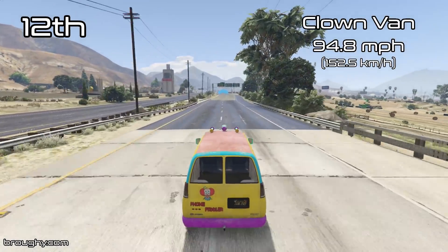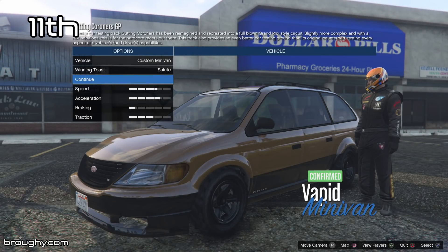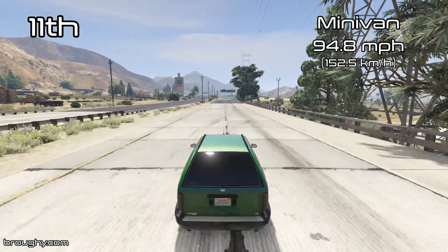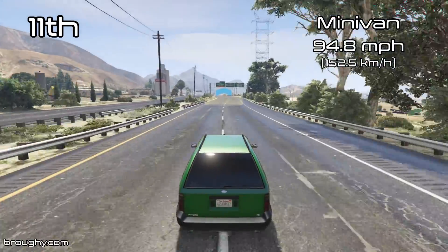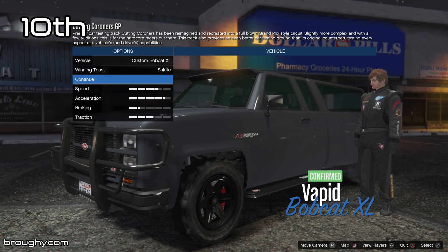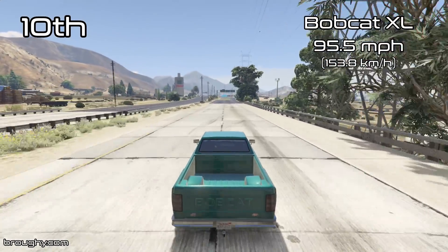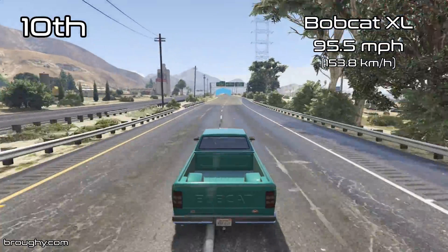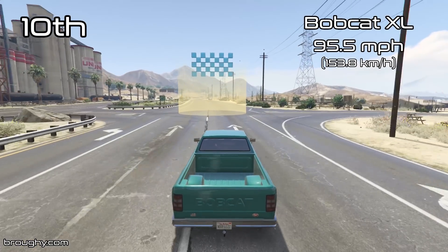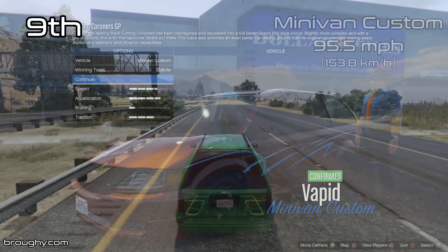Less than 70 miles per hour is incredibly slow, especially considering it's fully upgraded. You don't want the Surfer in any kind of situation if you're going to be driving in this game. Coming into the top 10, the 95 miles per hour we're starting to hit is not quick, but at least it's not ridiculously slow like the 70 mph stuff. I'm pretty sure the top 10 is almost exactly the same as in the lap time results, and there are only two vehicles in the Vans class that break the 100 mile per hour barrier — our top two vehicles.